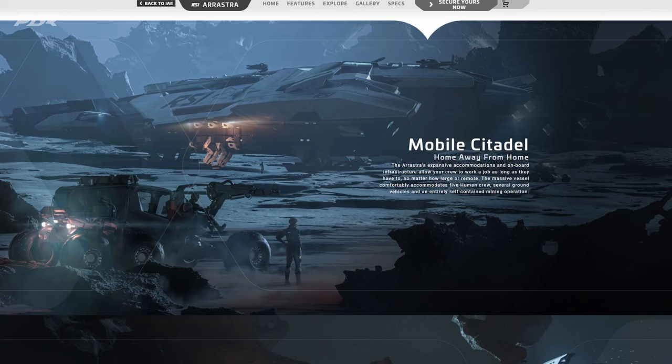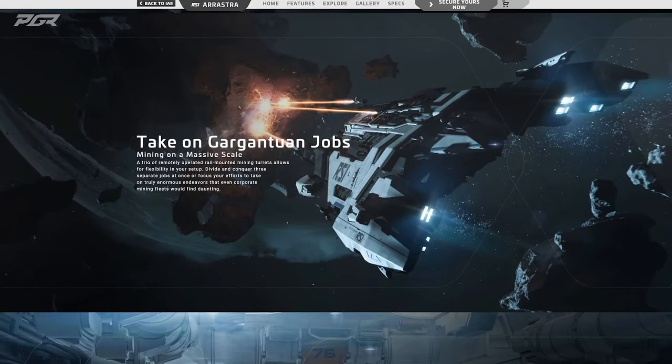It says 'Mobile Citadel — Home Away from Home.' The Arrastra's extensive accommodation and onboard infrastructure allows your crew to work a job as long as they have to, no matter how large or remote. The massive vessel comfortably accommodates five human crew, several ground vehicles, and an entire self-contained mining operation.